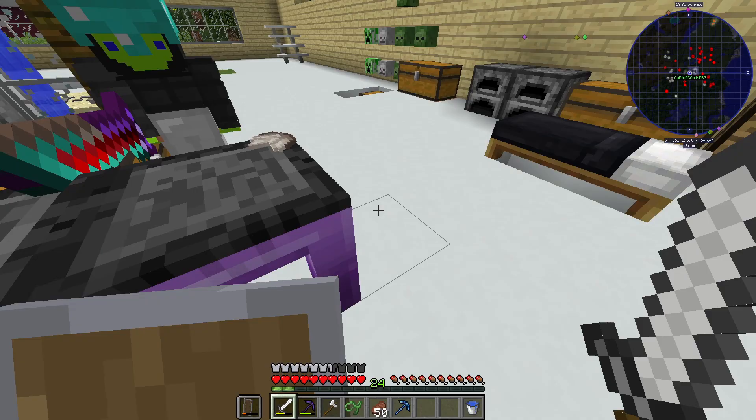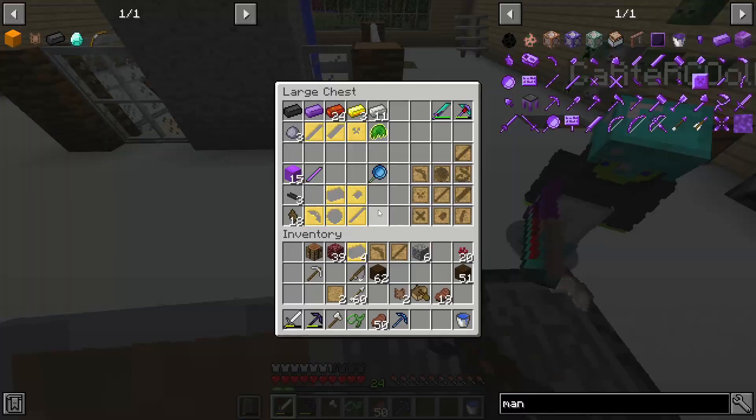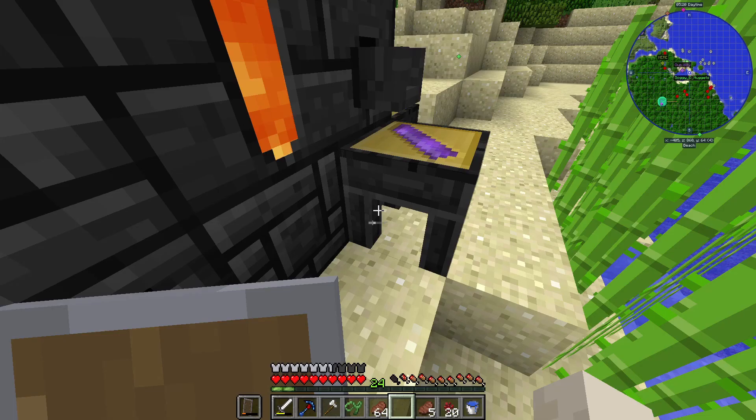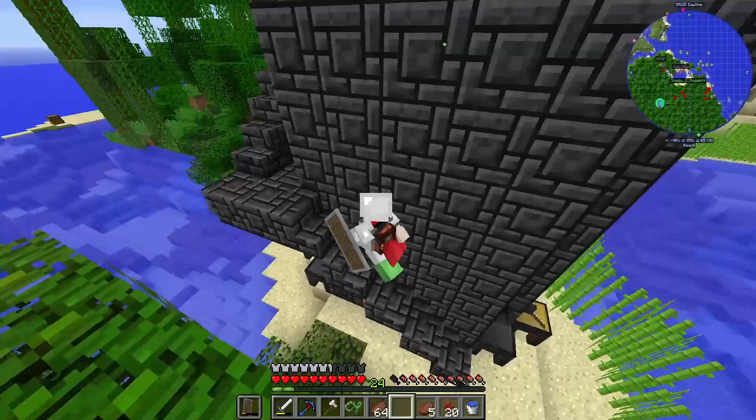What does the quartz do? It gives you sharpness. What do I need for the manyullyn cleaver? Tough tool rod. I just got like five stacks — one sec, I'm coming up. I'm gonna jump inside.